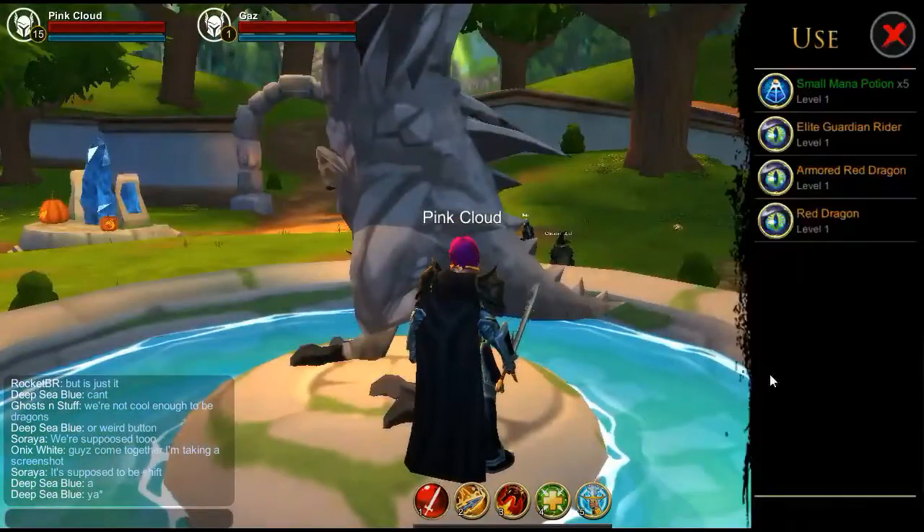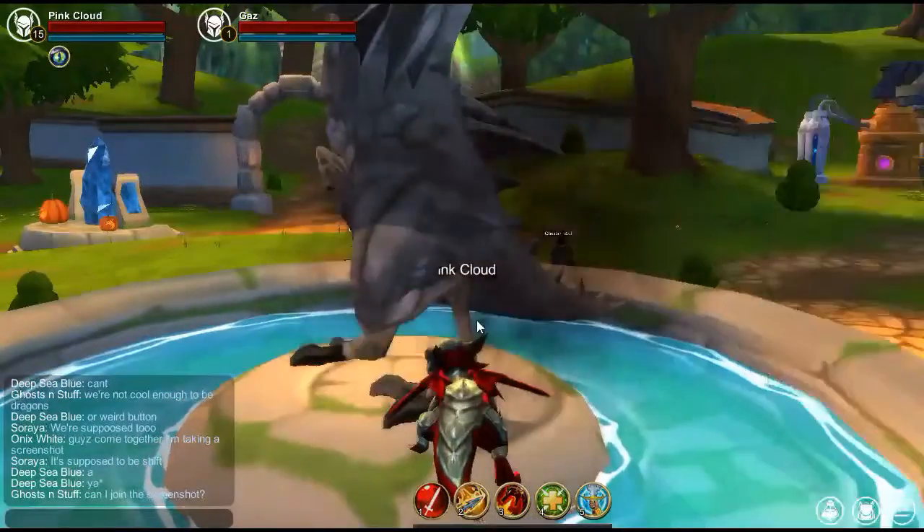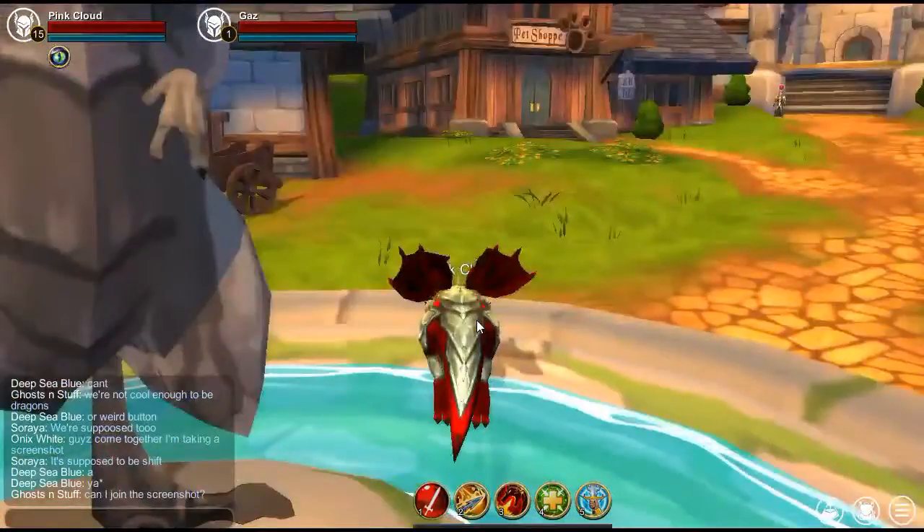Now let me test one of my theories — the dragons can actually help you get up to the fountain, which is an impossible task by itself. These dragons make it almost impossible to do.